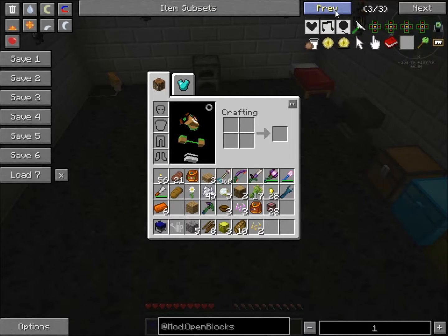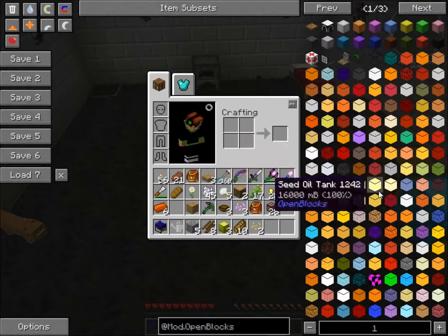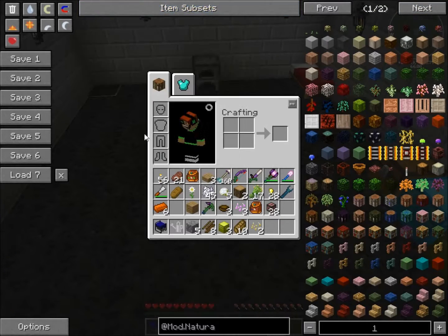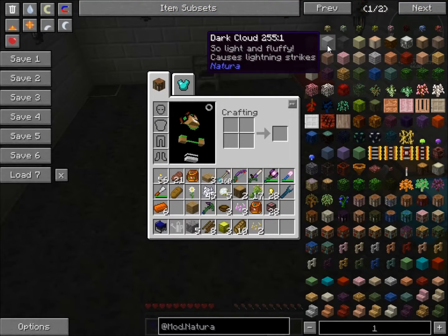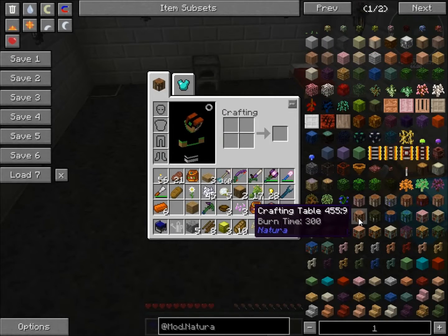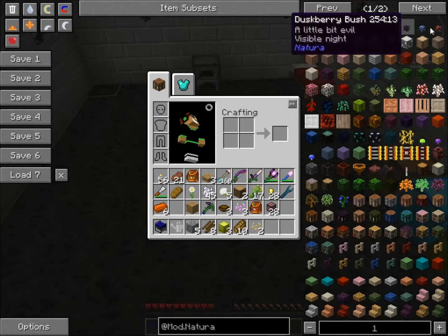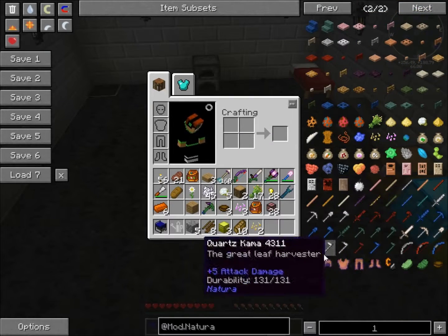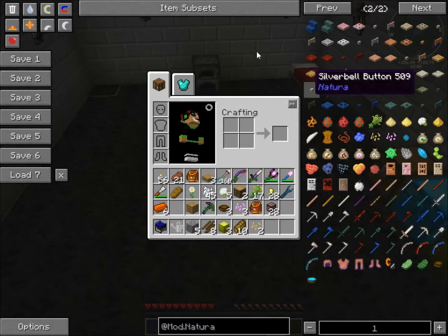I've also got OpenBlocks, which is a bit like Extra Utilities — it adds a few more random blocks to the game, just more to help out. I've got the Highlands mod, which is a world-gen based mod. It adds all new kinds of biomes, all new kinds of saplings, new bushes, berry bushes, new doors, new tools, new armor, etc.